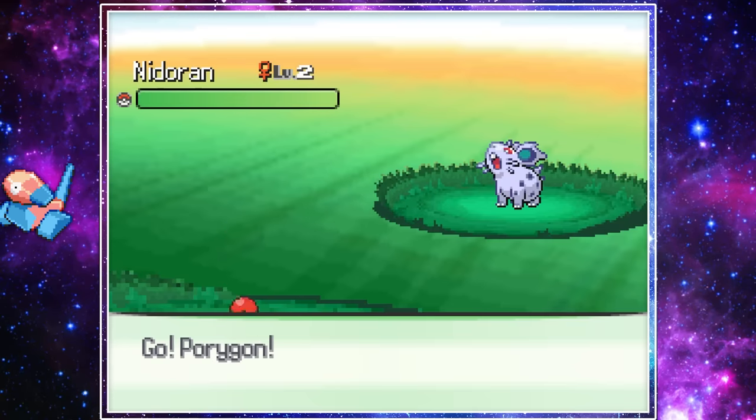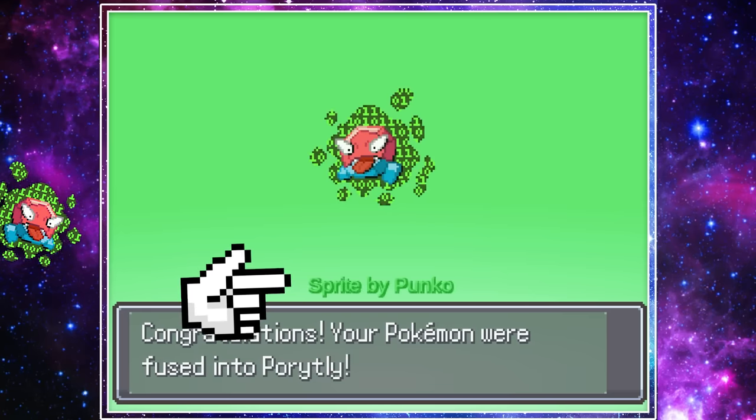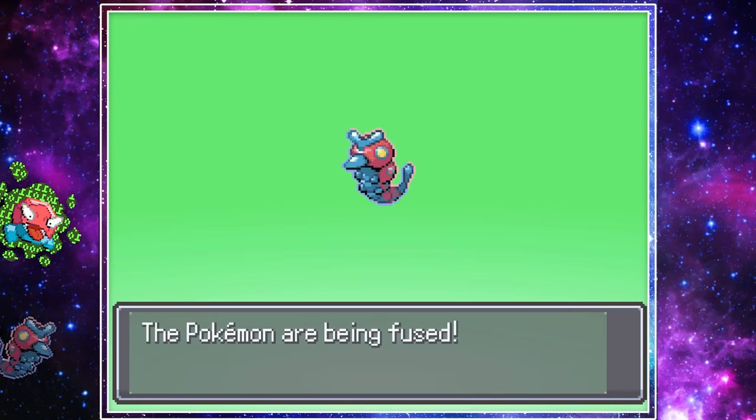We caught a bunch of different Pokemon and ended up combining this Ghastly with Porygon. With the updated game, the fusions maker is now listed underneath, which is an awesome addition. We also fused Porygon 2 with a Caterpie, making this funny looking dude.